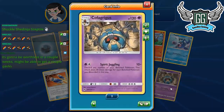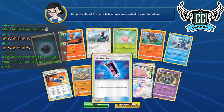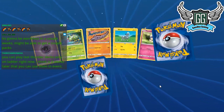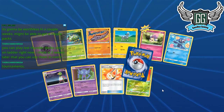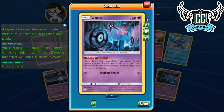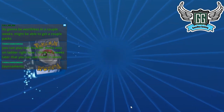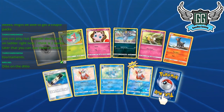Cofagrigus is something I want to play around with in Expanded. I'm trying to look at the positives — scraping the bottom of the barrel here. Another Unknown Hand — I think that's two now. I just want two of each. You can play Lost Thunder decks on the ladder right now, but not in tournaments — not for another three weeks after release.